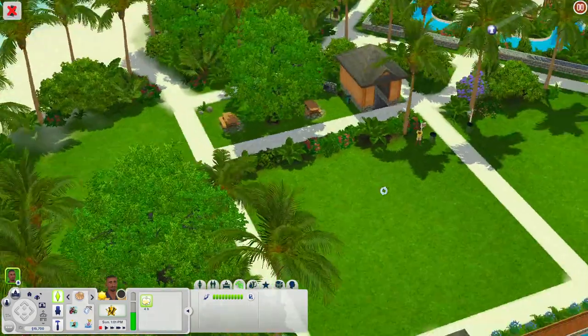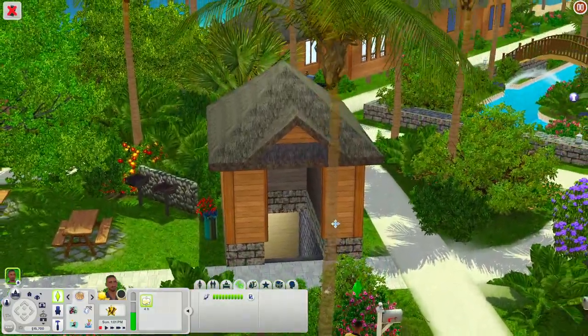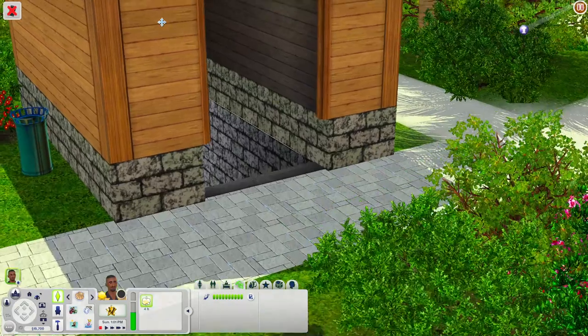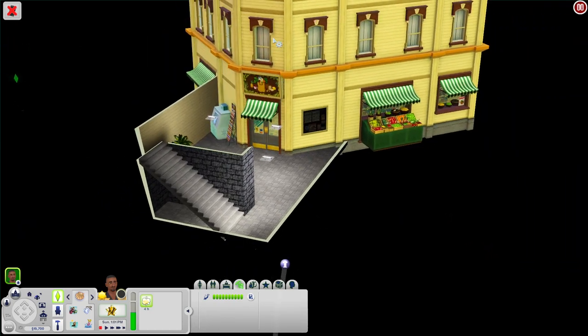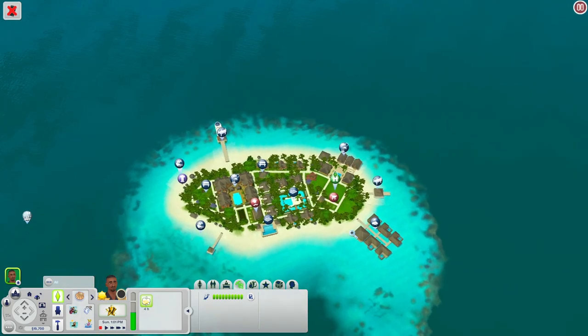There are some empty lots over here — this is where I placed Elliot — and you can always build on them if you want. There's a little area with grills and a picnic table if you want to eat outside. Down below is the grocery store rabbit hole so your sims can come here to go grocery shopping, with a little place to sit out here as well.